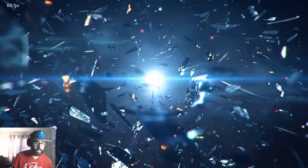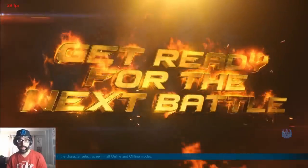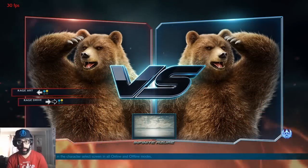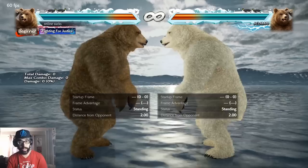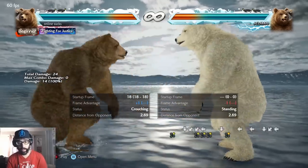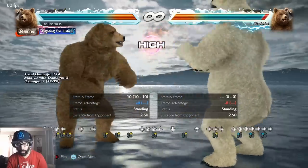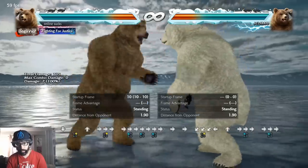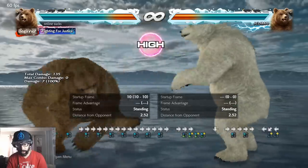Starting with Kuma — we're going through the whole roster and I'm explaining what kind of character each one is. I'm also going to show gameplay examples so you can understand, not just going through characters saying 'this character's like this.' The bear is a very poke-heavy character. You want to poke a lot — standing twos, forward ones to poke because forward one is plus. You set that up and then you can set up counter hits.